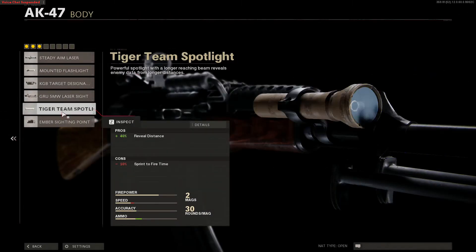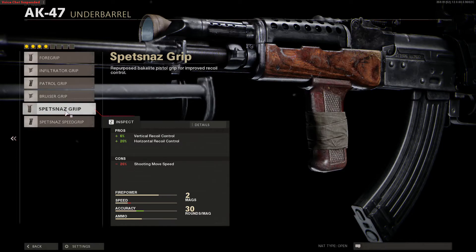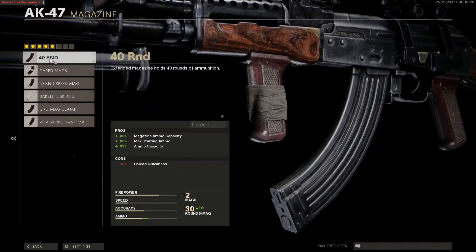For your Body, I would recommend the Tiger Team Spotlight. For your Under Barrel, I would definitely recommend the Spetsnaz Grip.